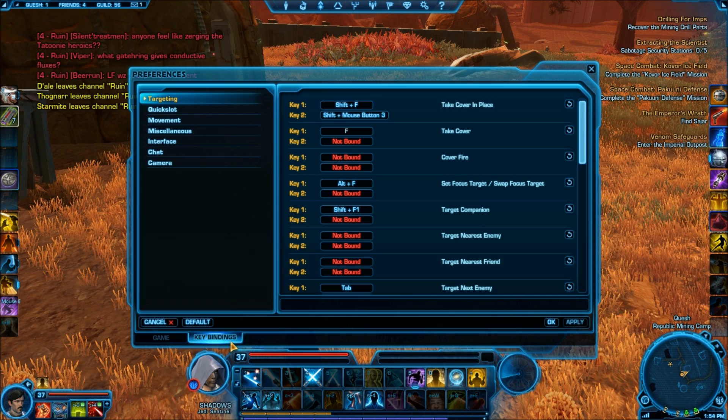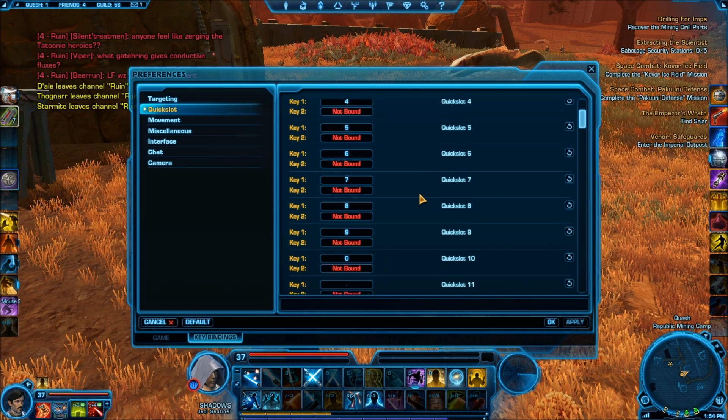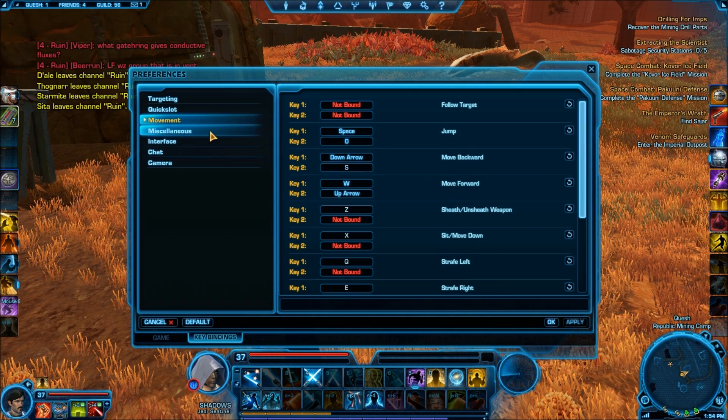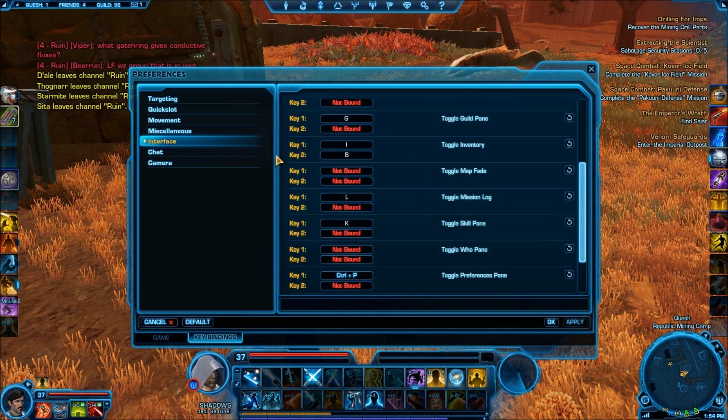With the key binds, you want to make sure your key binds are set here. You have your targeting key binds, your quick slot key binds which cover all my abilities, movement key binds if you don't like using W, A, S, and D, miscellaneous, and your interface key binds. A bunch of stuff — just customize as you wish.